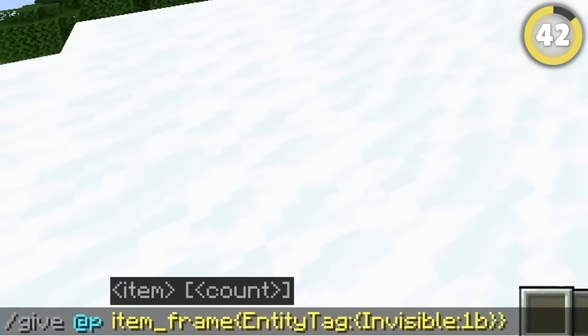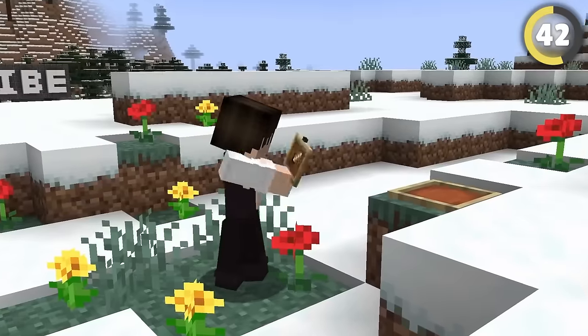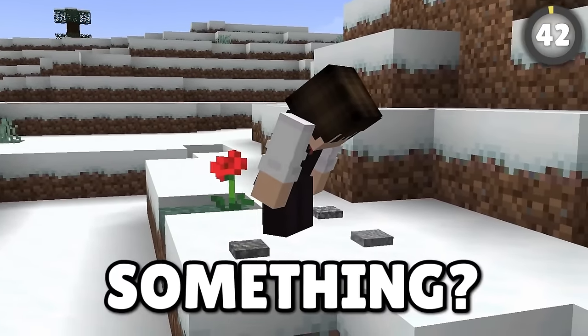Unfortunately, you can only get invisible item frames in creative, but there's sort of a solution in survival. If you place a block in an item frame on the floor, a snow layer will fully cover up the item frame but leave the block exposed, allowing you to make pebbles or something.